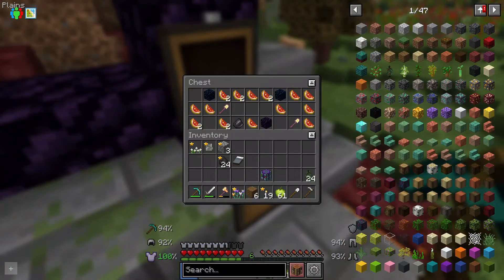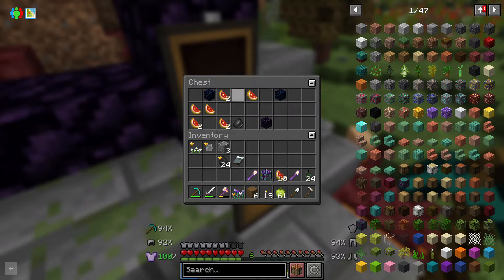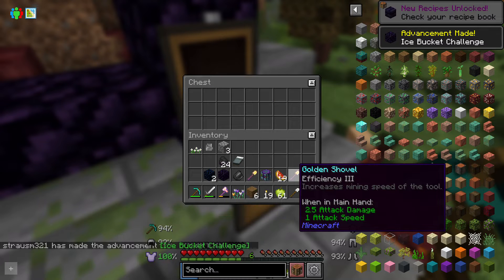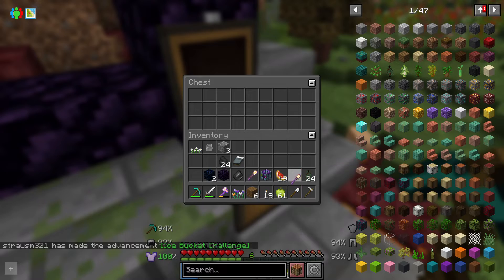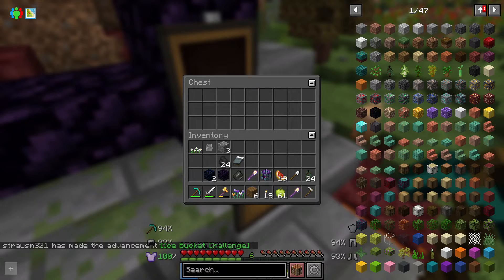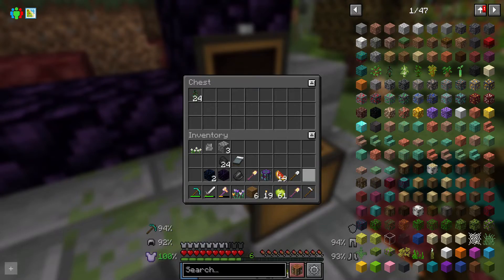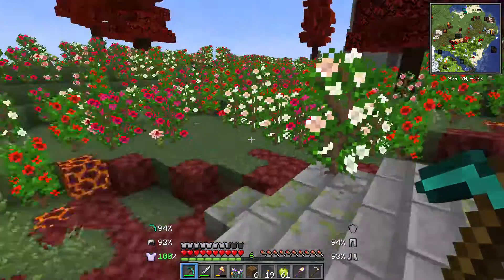Best of all, a chest with a golden shovel, some melon, another shovel, some more melon, flint and obsidian, and a golden shovel with Efficiency 3, and a golden shovel with Efficiency 1. Nice. But just so I'm not completely unfair, I will leave something behind. There.